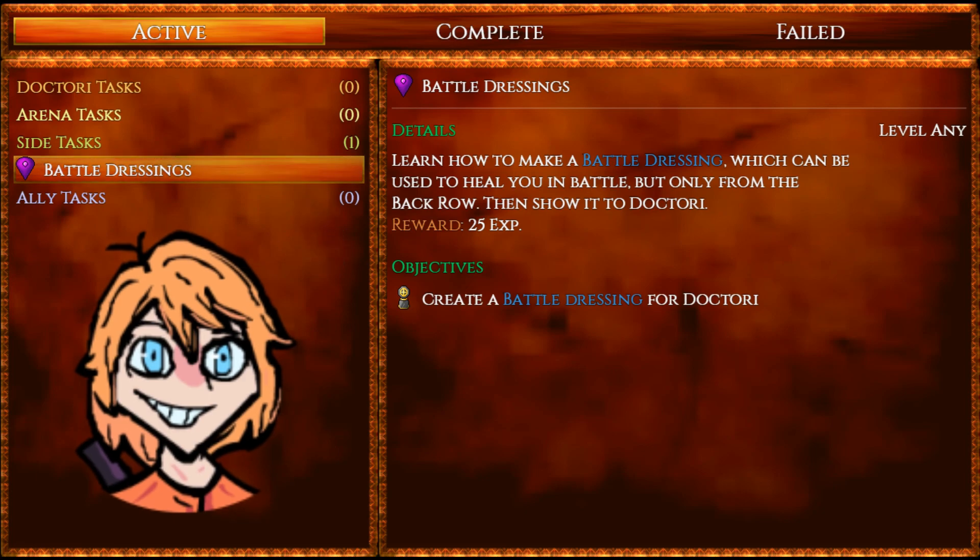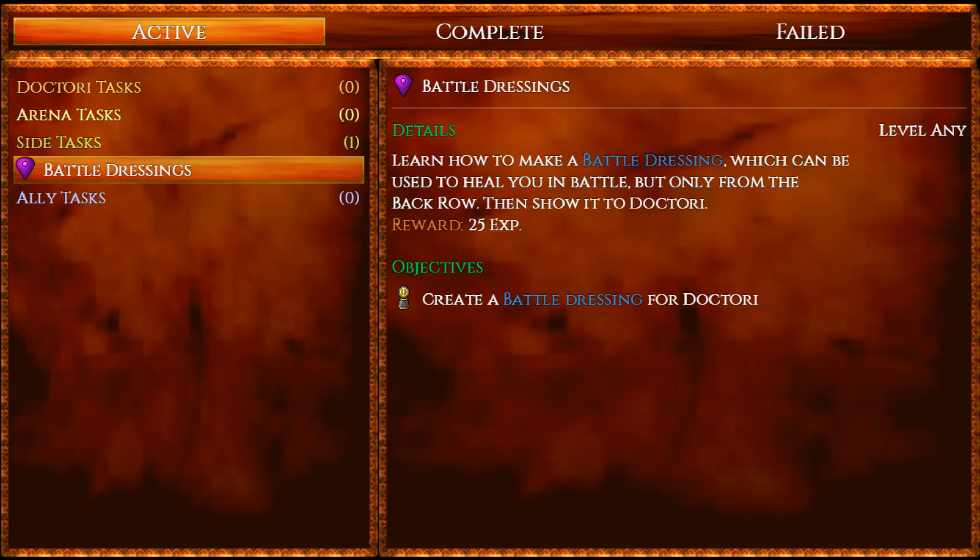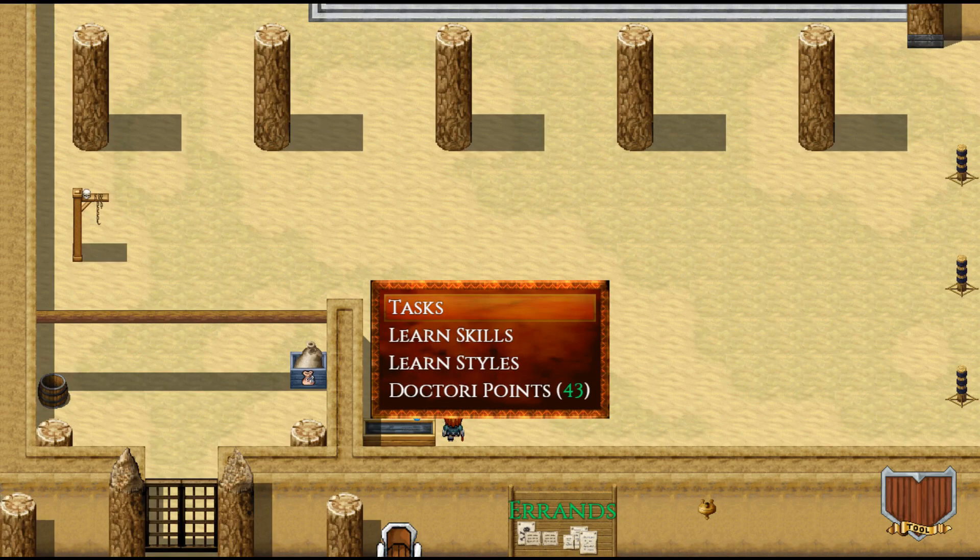Someone in the front row is too focused on the battle to heal. Battle dressings are the best way you can heal, and using a battle dressing will increase your first aid skill, so each following battle dressing will get stronger and stronger. We have an objective to create a battle dressing and we have to complete this task before we can actually leave the Lutus. This tasks option with the Doctore is where we'll find all of our main tasks moving forward — if you're looking for story tasks, this is where to come.